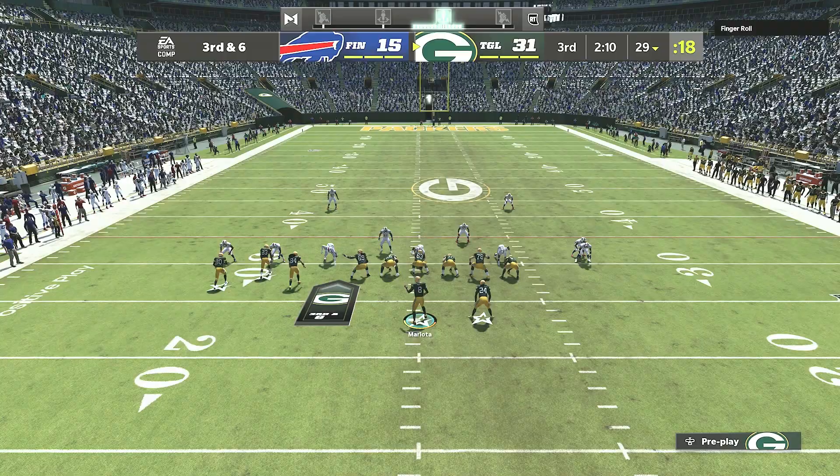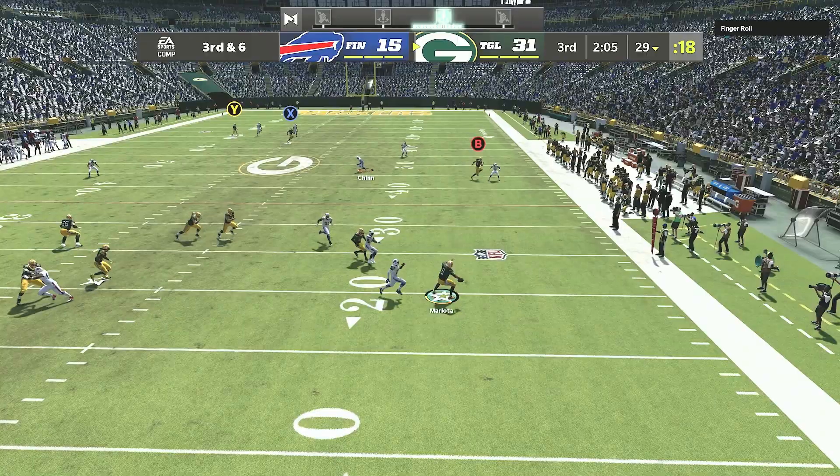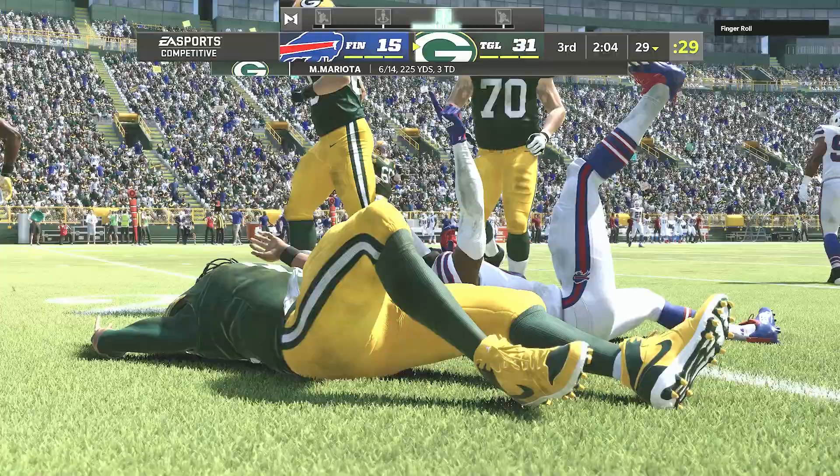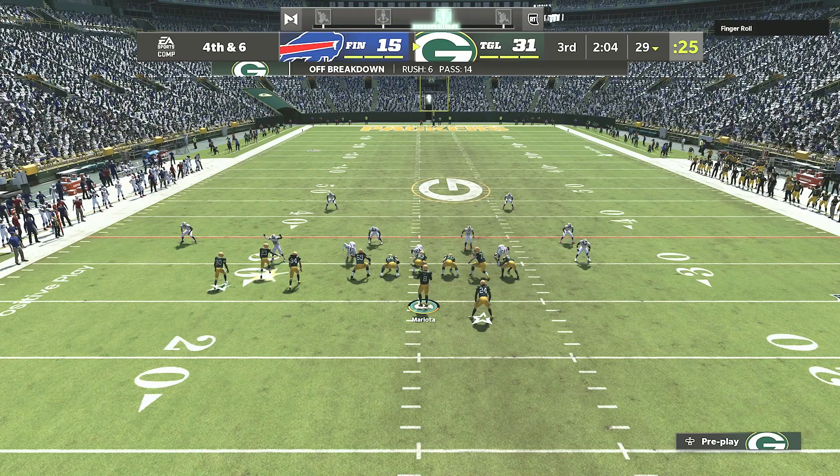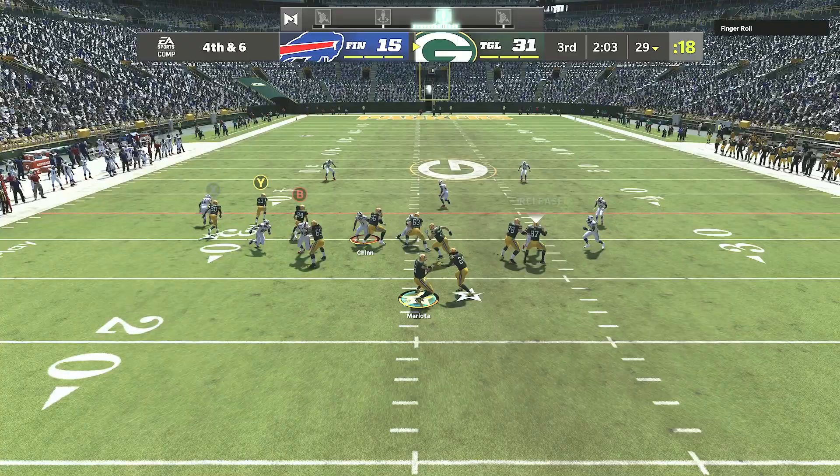We had him and I couldn't get it off — we probably had a good 60-yard gain there, just couldn't get the ball off. I'm gonna go for it on fourth down, why not. I know this guy could come back but I'm just gonna go for it. Sending heat again — I'm gonna scramble out, release my tight end. Yeah, we got him! Jared Cook down the field to the 45.